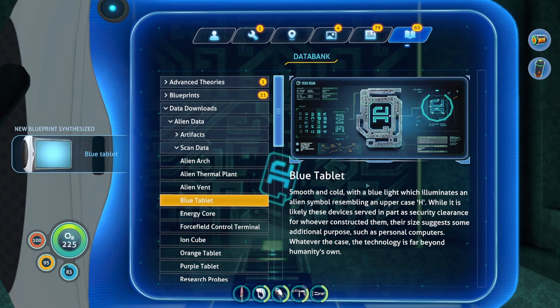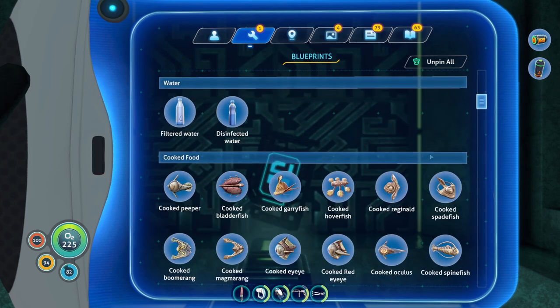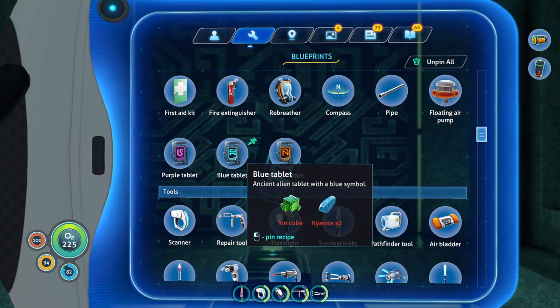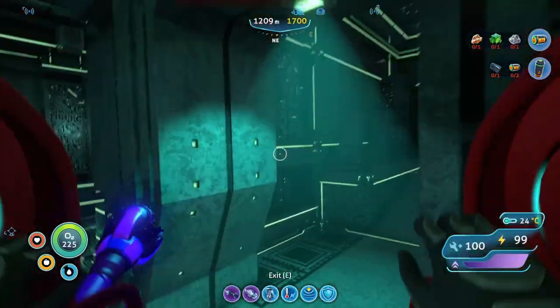Smooth and cold with a blue light, emulates an alien symbol resembling an uppercase H. While it's likely that these devices served in part as security clearance for whoever constructed them, their size suggests some additional purposes such as personal computers. However, the case technology falls far beyond humanity's. How do I make the blue ones? Orange tablets need two nickel ore and an ion cube. Blue ones need two of these blue and one diamond. Let me grab it and continue.